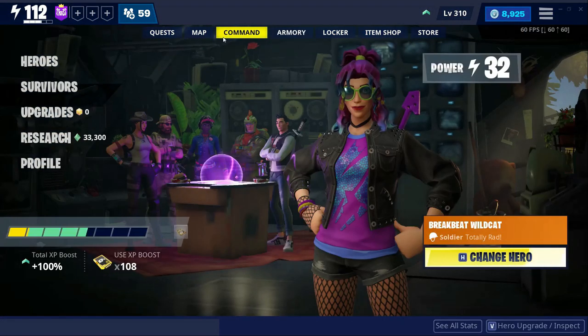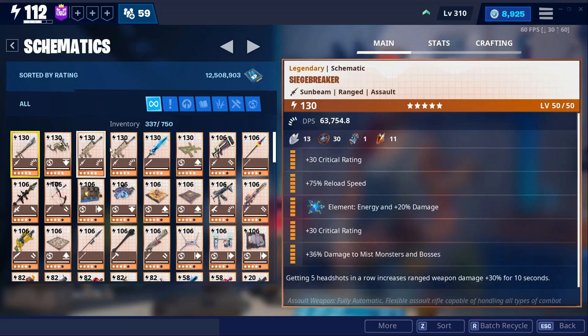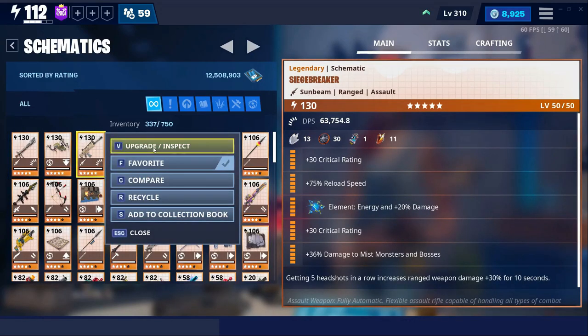So the weapon I'm gonna use to showcase this is my 130 Siege Breaker, which I've perked up as double crit rating, reload speed, energy, and damage to mist monsters and bosses.